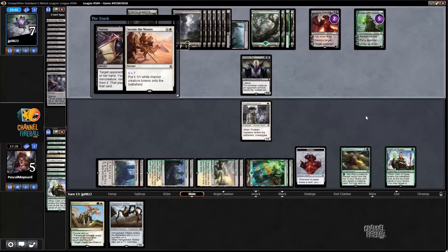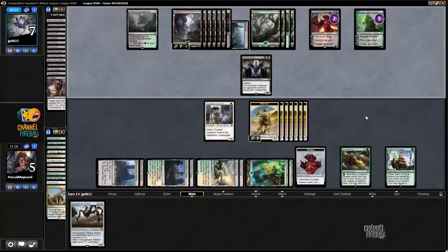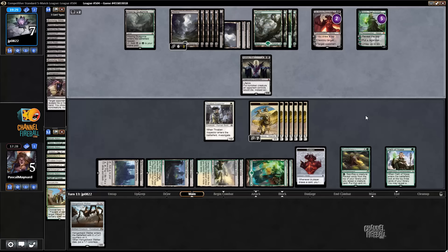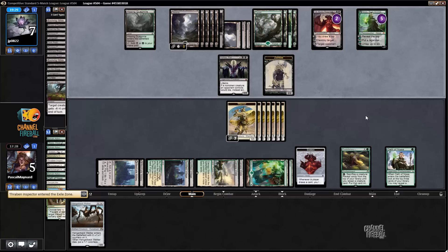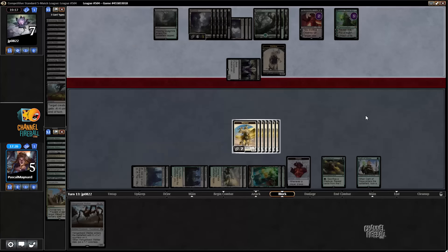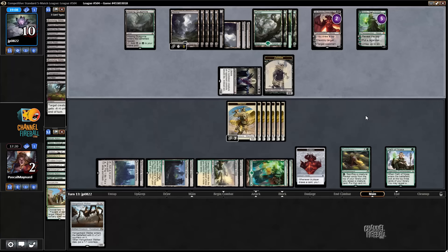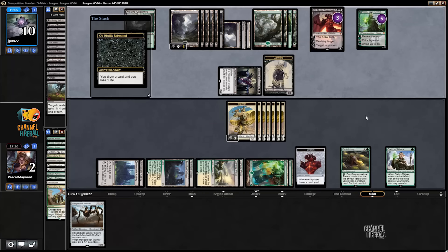We need to be super lucky to win from here — he needs to not have Languish or Dark Petition. It's very possible he kept those in his hand for that exact situation, which would be smart. Grasp — maybe he doesn't have it. I think I misplayed: I should have kept one token back because I could block and then sack the token so that he doesn't gain three life.